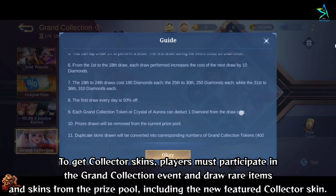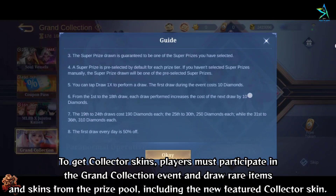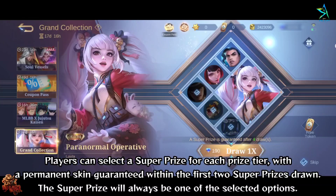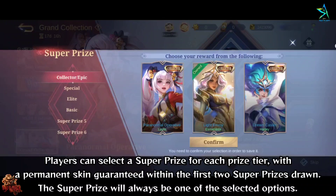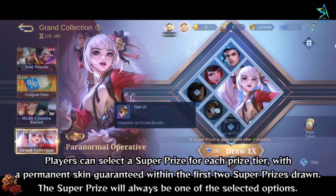How to obtain collector skins? To get collector skins, players must participate in the Grand Collection event and draw rare items and skins from the prize pool, including the new featured collector skin. Players can select a super prize for each prize tier, with a permanent skin guaranteed within the first two super prizes drawn. The super prize will always be one of the selected options.